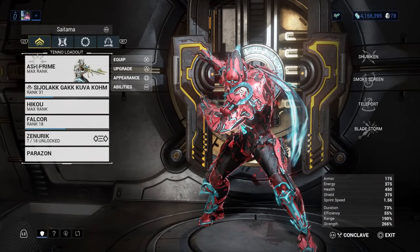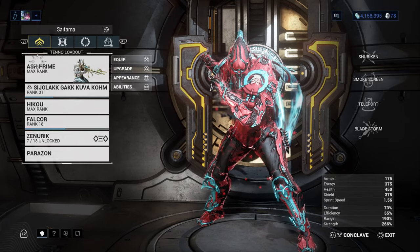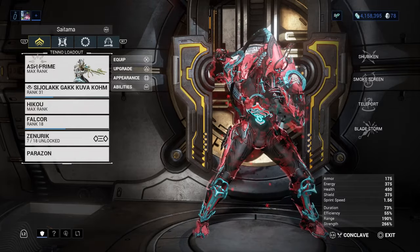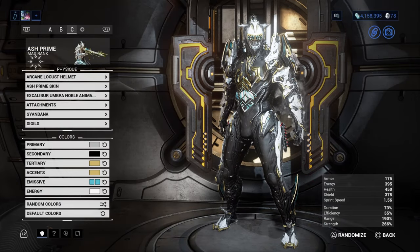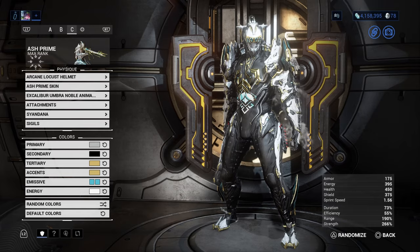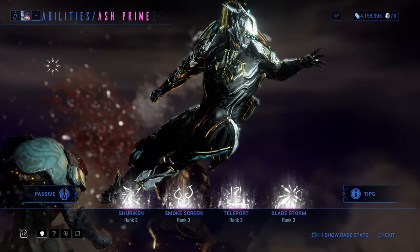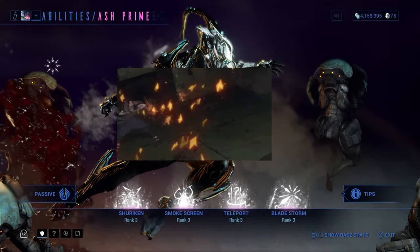All in rotation C of defense and survival missions. On a side note, Ash was originally named Smoke, and before that simply Ninja. Ash was also originally intended to be female but was later changed in development. I would recommend taking Ash on extermination, spy, capture, or sabotage missions. Using weapons with slash procs will complement this warframe's passive, which gives you 50% longer bleeding status.